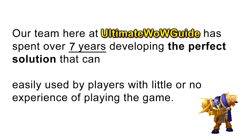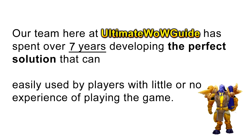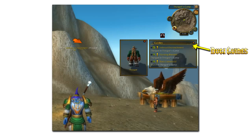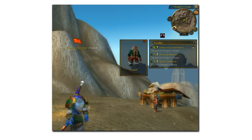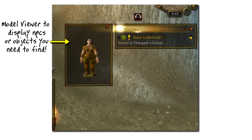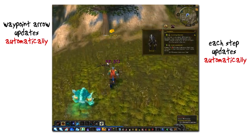Our team here at UltimateWildGuide.com has spent over 7 years developing the perfect solution that can easily be used by players with little or no experience of playing the game. This is the Doogie in-game guide and it is the most powerful and simple to use World of Warcraft guide in the world. This is what you normally see when you use the guide: your current step, the waypoint arrow showing you where to go, and the optional model viewer which will show what you're looking for. The guides work in a simple step-by-step format.